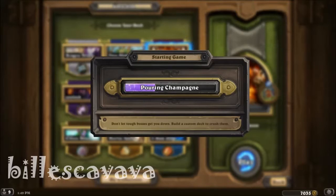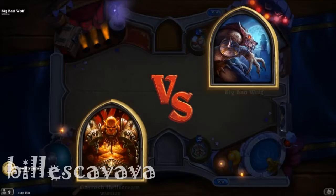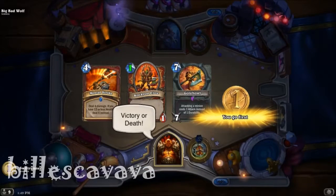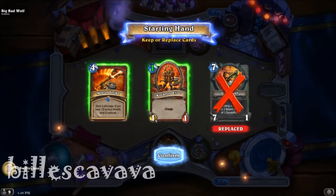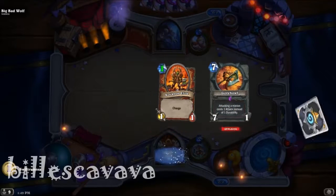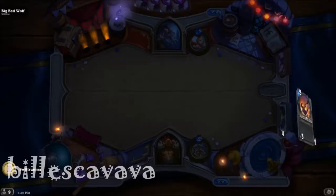So here we go, we're pouring champagne. The Big Bad Wolf, second boss. Runaway little girl — victory or death. So we got a 1-1 charger, because all our minions are going to be 1-1s. We're going to put Gorehowl, because it's going to take too long. We're going to send all this back and see how this goes.